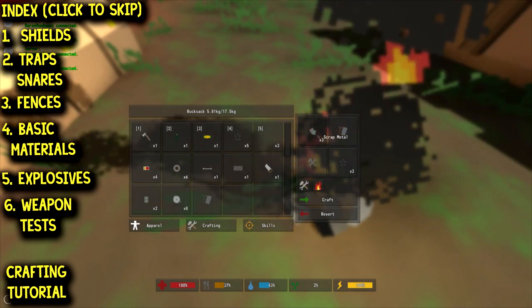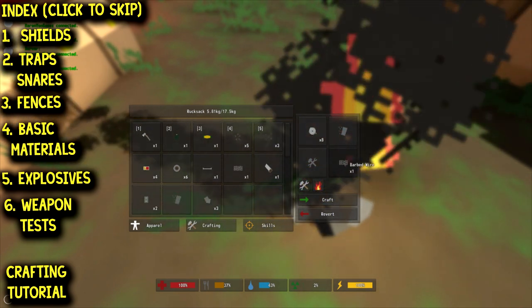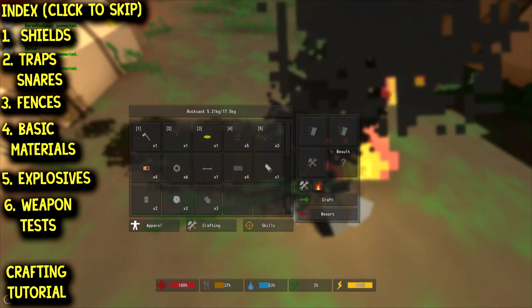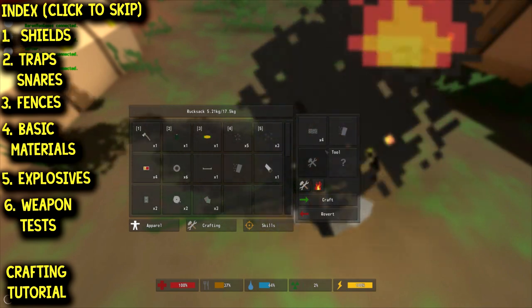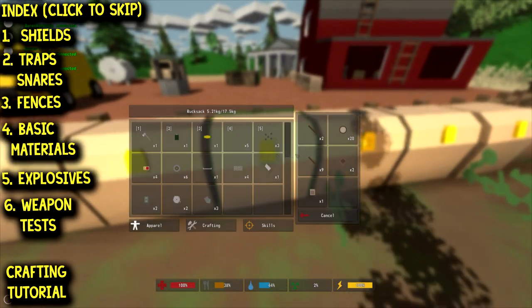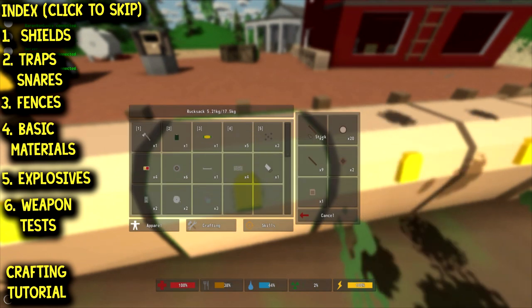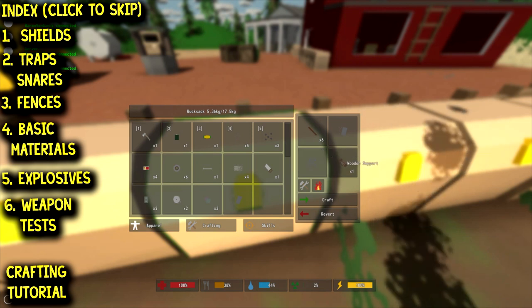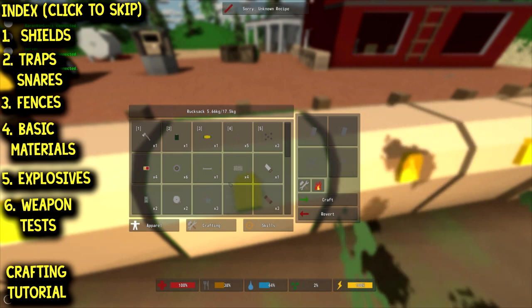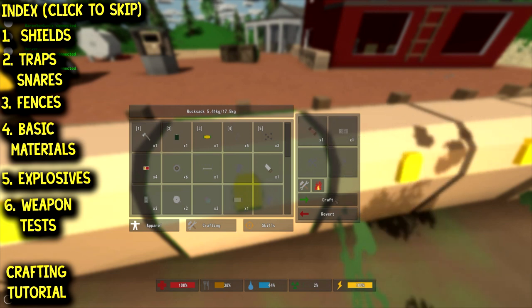To make one barbed wire fence you need three barbed wire. We'll craft three barbed wire — and then three barbed wire plus two wooden supports gives us our fence. We have wooden supports readily available from sticks to craft from here. Get your wooden supports and your barbed wire and you can make a barbed wire fence.